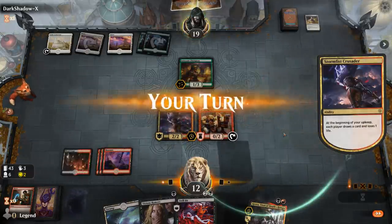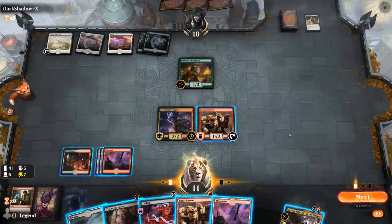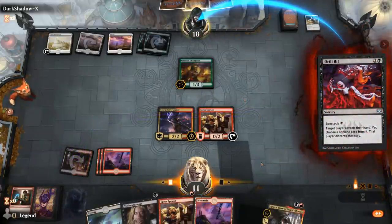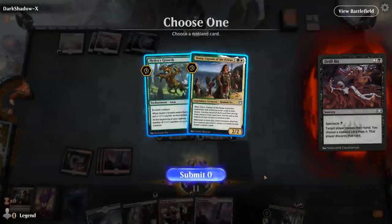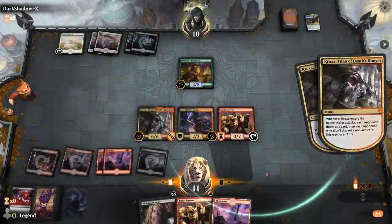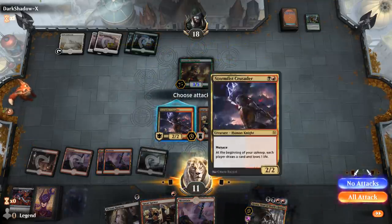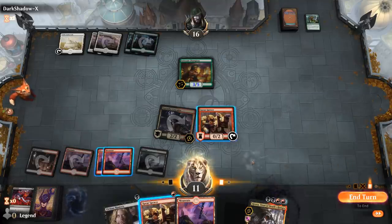Setessan Champion makes an appearance — that's a scary one. Finding a Secure the Critics here would be nice. Start with Drillbit. They're going to Boon of the Wish-Giver the Champion to protect it — sure. Hydra's Growth and Siona in hand, so we just get to take both here thanks to Kroxa. We can hit for two. Playing the Blessing was a little questionable, but I guess they wanted to play around a sorcery-speed burn spell like Secure the Critics.